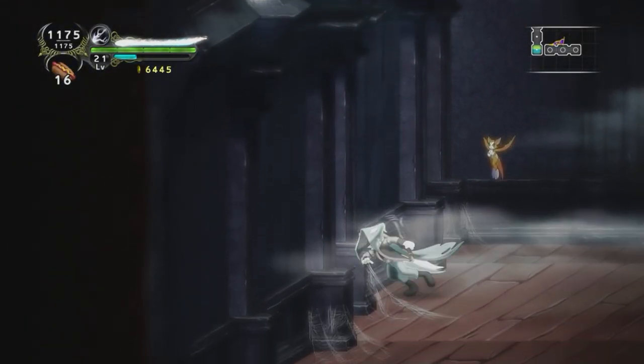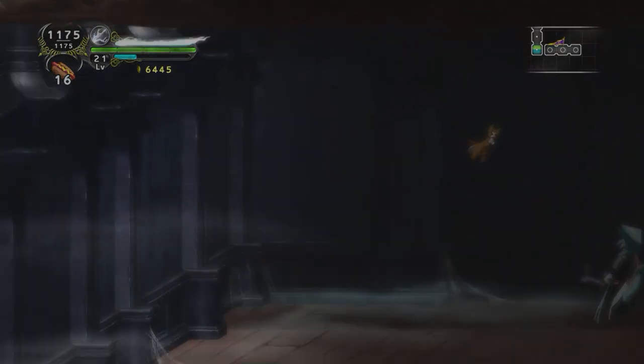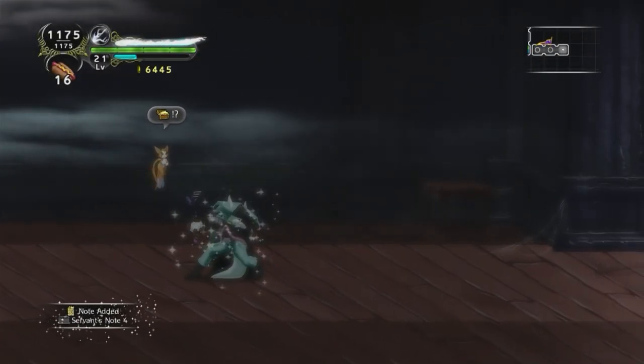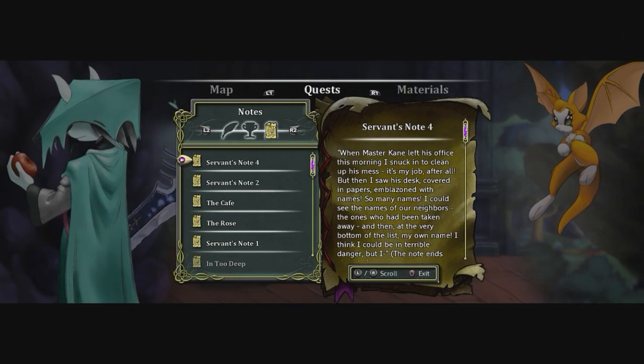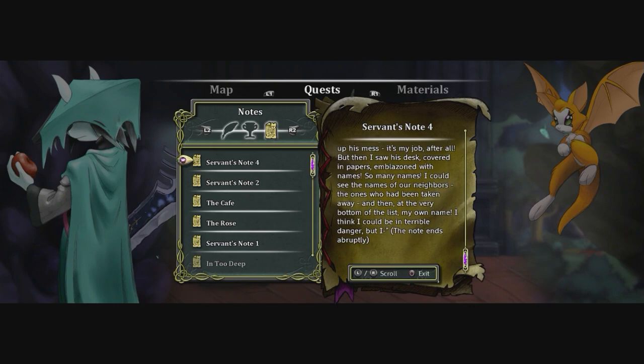What the hell? This is some lost woods shit. Hello — Servant Snow. Servant Snow 4? Okay, I must have missed one — it's probably at the other mansion. So this is technically the fourth mansion. Reading: 'When Master Kane left his office this morning, I snuck in to clean up his mess. It's my job after all. But then I saw his desk covered in papers emblazoned with names — so many names. I could see the names of our neighbors, the ones who had been taken away. And then, at the very bottom of the list, my very own name. I think I could be in danger, but I—' The note ends abruptly.